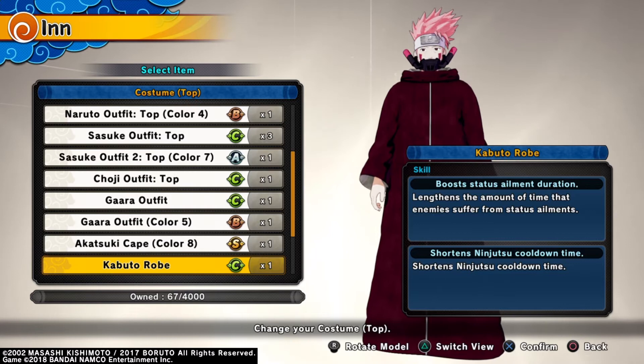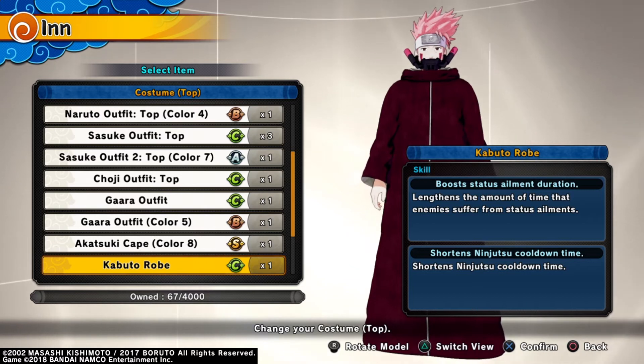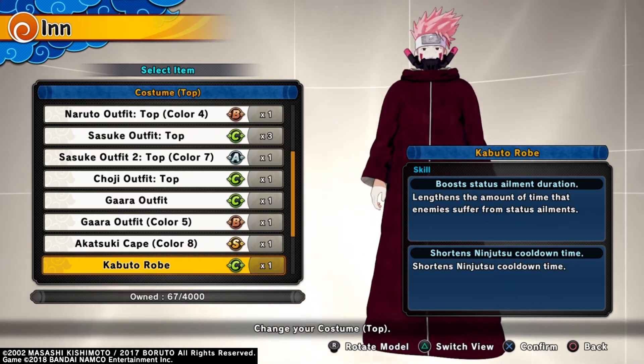Or chopper attacks. This rogue costume is pretty good — it lengthens the amount of time that enemies suffer from status effects, and also shortens the ninjutsu cooldown time, which is key for a ranged build.